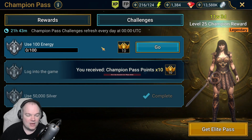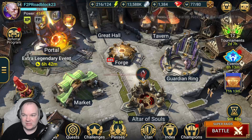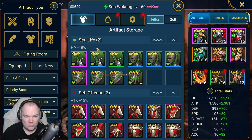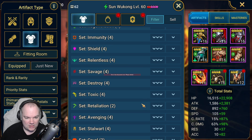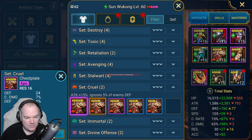That knocks out the silver portion of this pass. We still need to do the energy portion, and that's going to get us the Xena logo — or avatar — which we're definitely going to go with. I want to see what that chest piece rolled too.